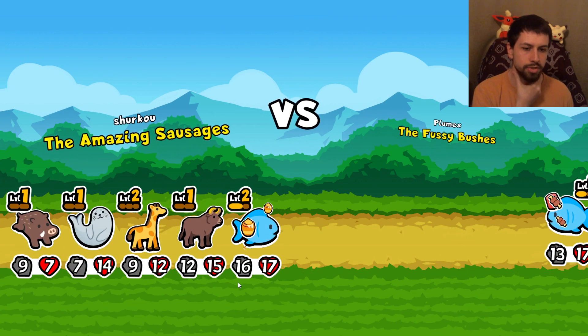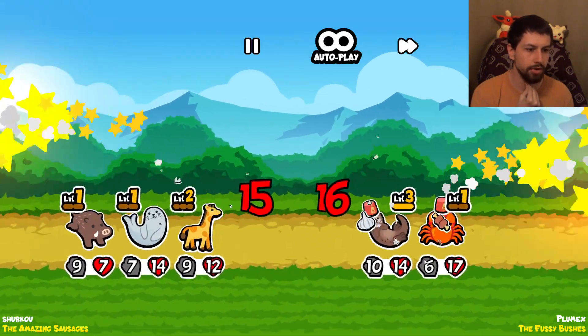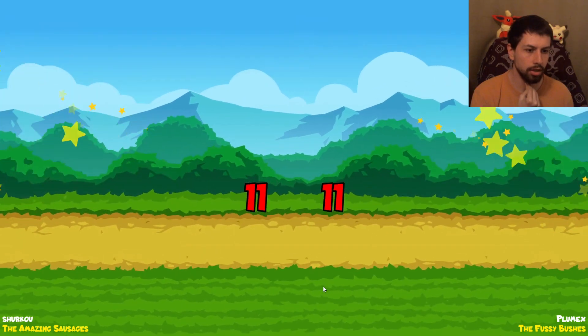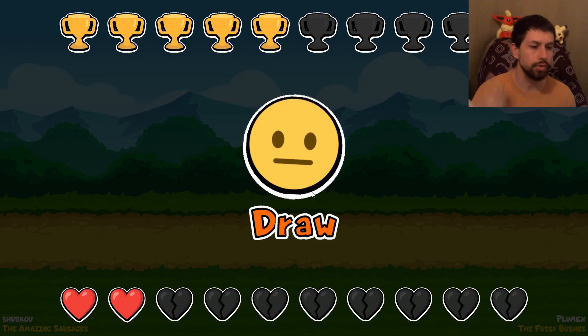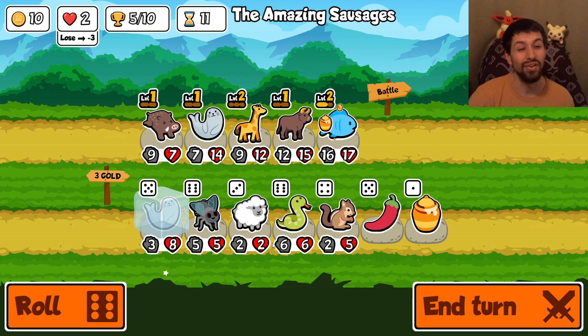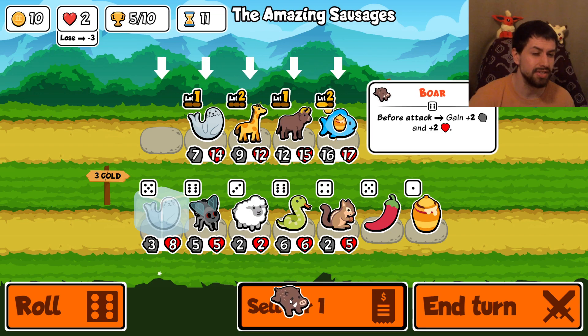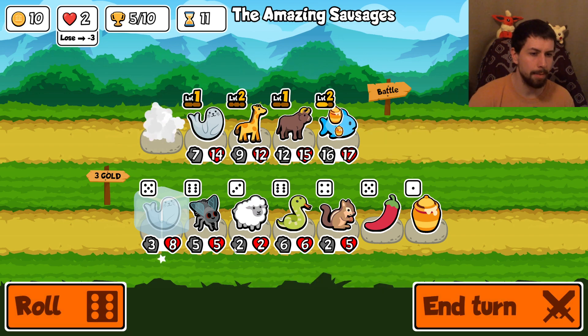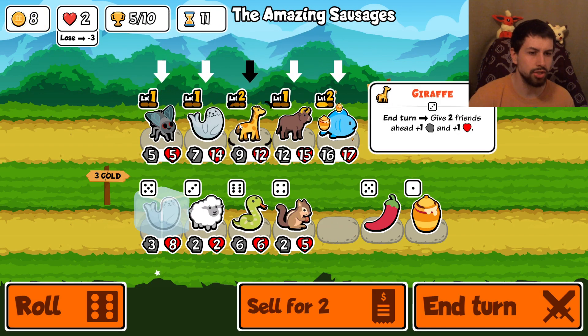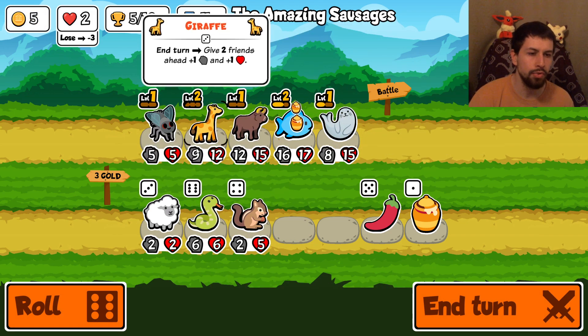We keep rolling. We have a monkey, which is very strong - give rightmost friend plus two plus three. But we already have a giraffe at level two, which now buffs both friends ahead with plus one plus one. At that point it's not worth switching because she already has nine attack and twelve health. We go next turn hoping to win. This boar will carry me late game, but for now we just need to spam food and find a chocolate.